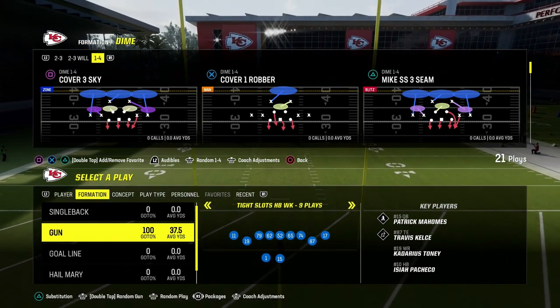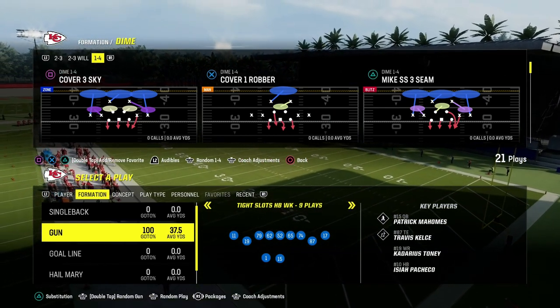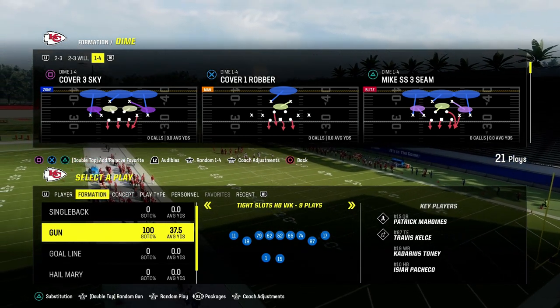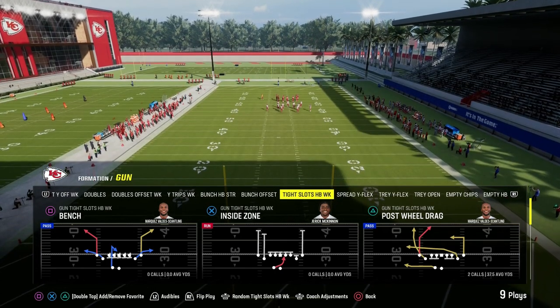This video is going to show you the best man beater in Madden 24. It comes to us out of the Cincinnati Bengals Offensive Playbook. Welcome to the channel. If you're looking to get better, make sure you hit the sub button. We post free tips on here every single day. We're talking today about a play out of tight slots halfback week in the Bengals Playbook, and this is going to be a great man-beating concept.